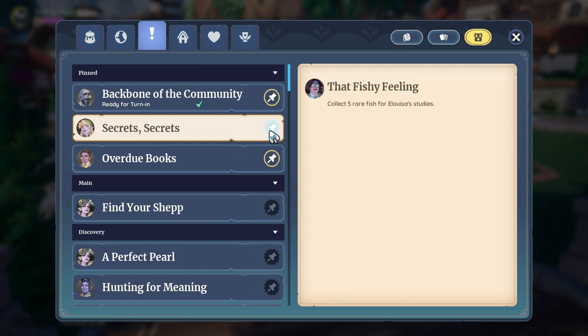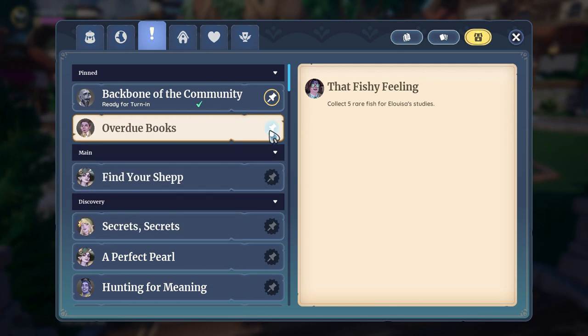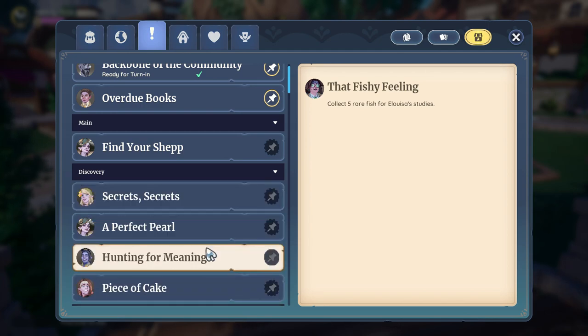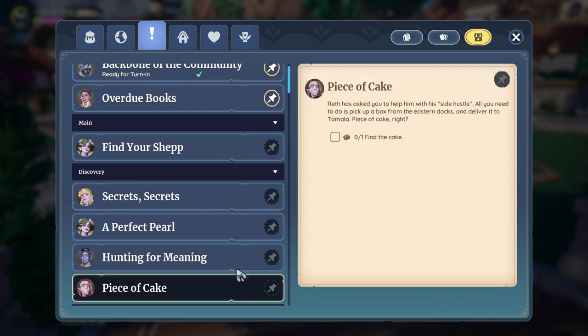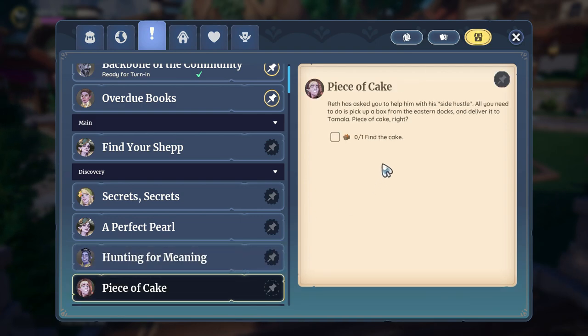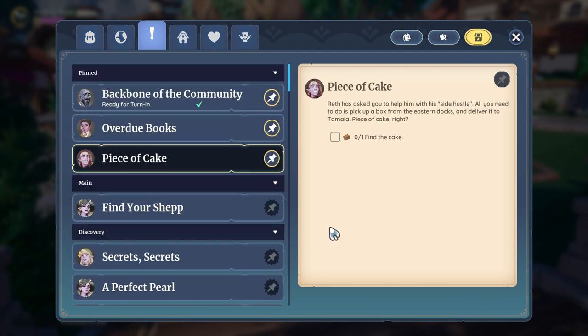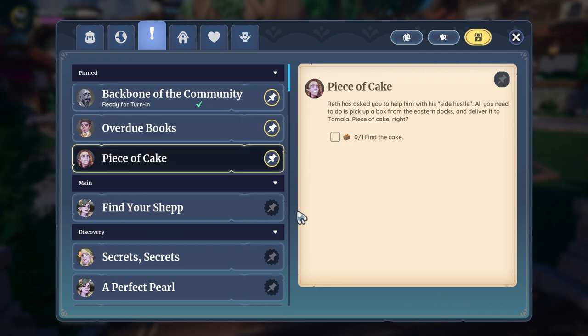If I want to change that, I have to go up here and click on one of the little pins to remove a quest from the board. For example, I might say I'd like to get this quest done where I have to find a cake and take it all the way to Bahari — so I click that pin and that quest shows up on my screen. But when a quest is finished, the game automatically throws another pending one onto the screen.